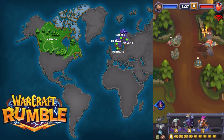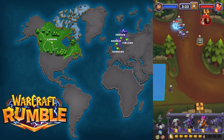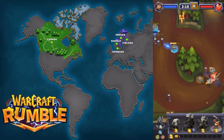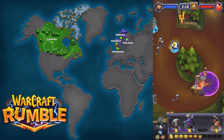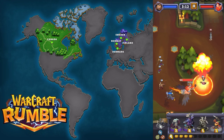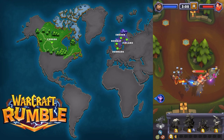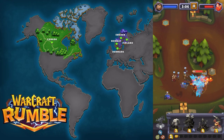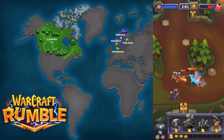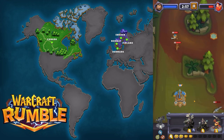He starts moving in the figure 8. I'm going to drop my skeleton party in the center to start, and I'm going to drop the gargoyle and a ranged attacker in preparation for dealing with this. Then I'm going to drop my safe pilot behind him. I'm dishing out lots of damage into him, basically bringing him to about half health already.